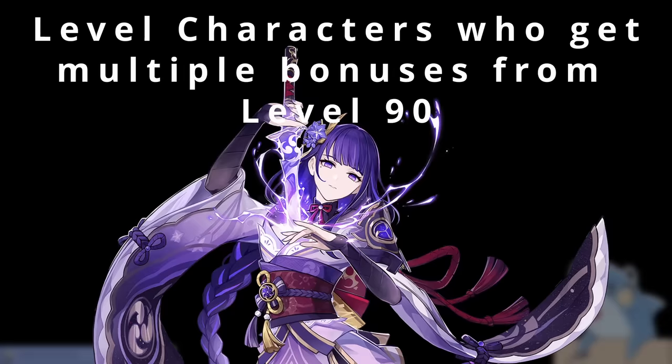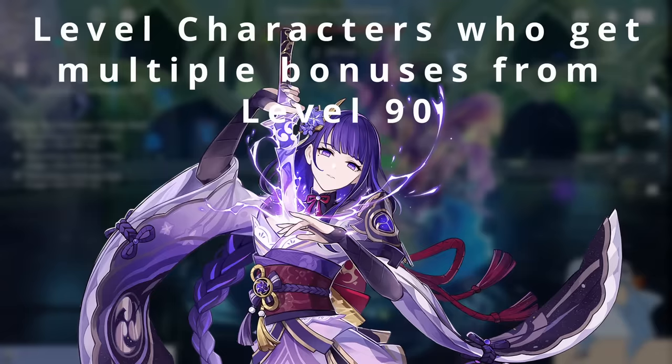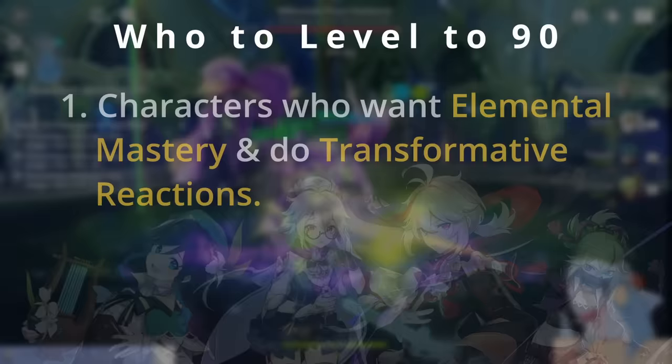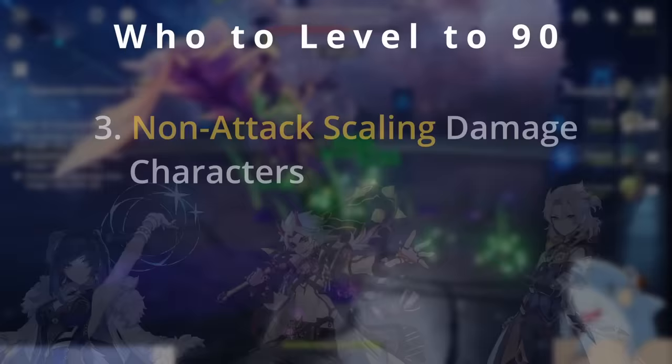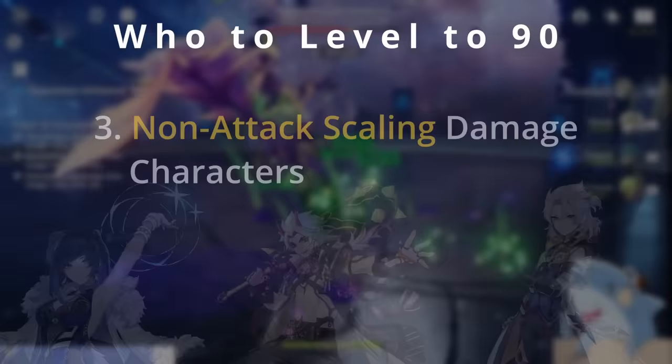If you were to level up an Elemental Mastery Raiden to level 90 instead, the Hyperblooms would certainly do more damage, but the extra stats she gets wouldn't double-dip into healing the way Yaoyao's do. So in summary: first, choose characters that use lots of Elemental Mastery and trigger transformative reactions like Swirl, Hyperbloom, or Burgeon. Then level characters focusing on Spread or Aggravate reactions. After that, level characters whose damage scales off stats other than attack. Finally, attack-scaling characters are your last priority. And of course, be mindful of which characters you actually want to use — don't level Noelle if you never plan to use her, and if you have a hyper carry you really enjoy, you can get them to level 90 first.